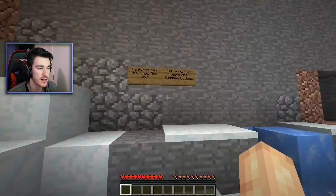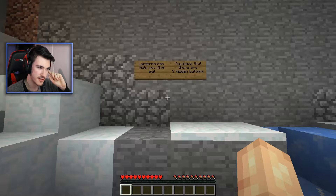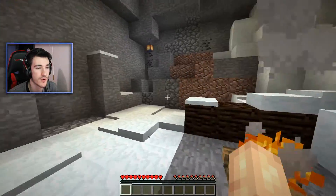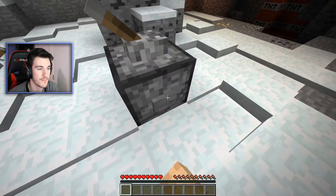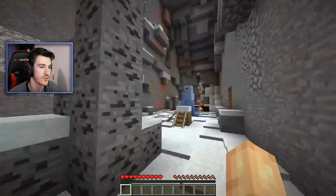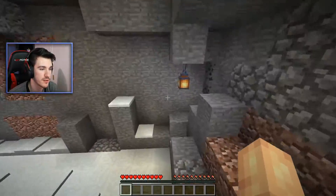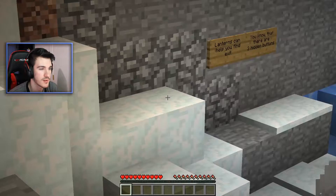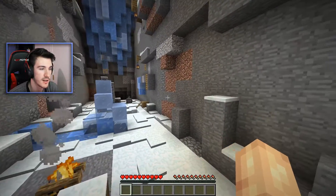Let's start Stage One: Abandoned Ice Shaft. I think this is a puzzle map. Lanterns can help you find the exit, and there are three hidden buttons. So I think I've signed up to a hidden button map, which — ever since Try Craft, I've struggled with those. I spent so long on that. So what am I doing? I'm finding a way to parkour up. There's a lantern here — is this the right place? Lanterns can help you find the exit.